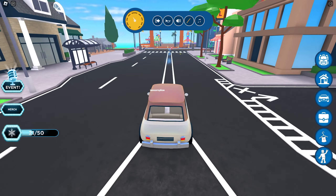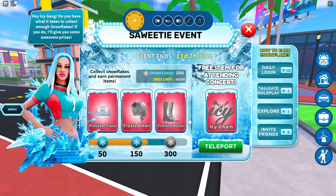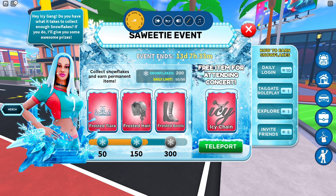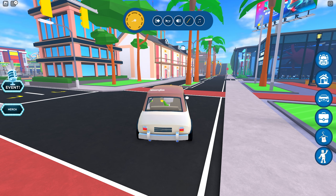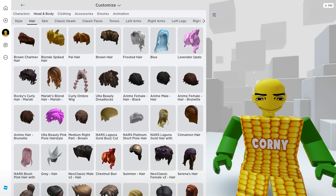This will actually take you three days to complete. If you're new to this game, you will also unlock the first free item when you collect the first 50 snowflakes. You may also use a car so you can collect the snowflakes faster. I'm sure these event items will be gone soon, so make sure to get them while you still can.